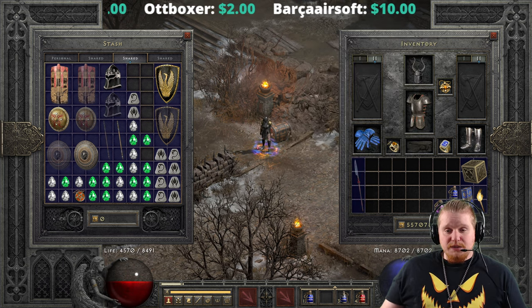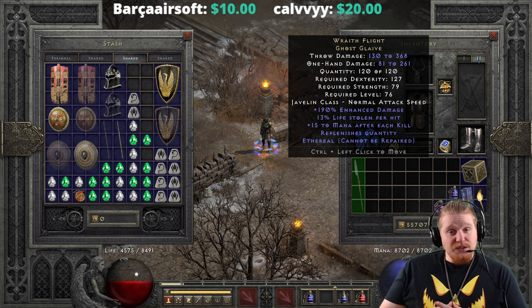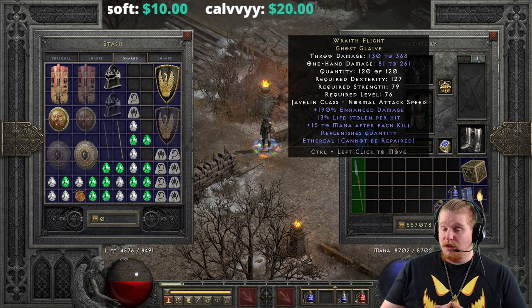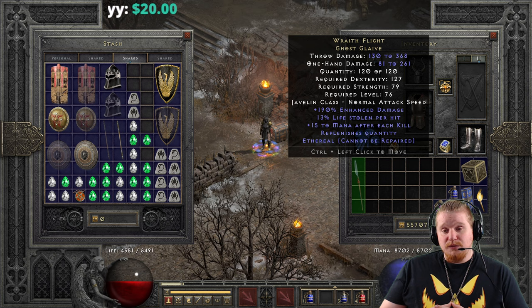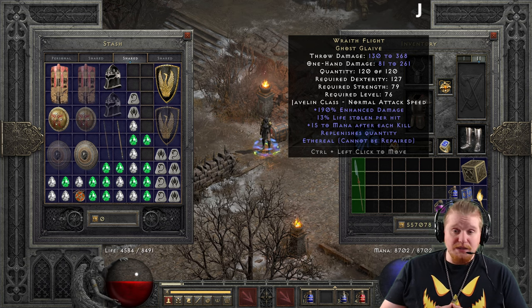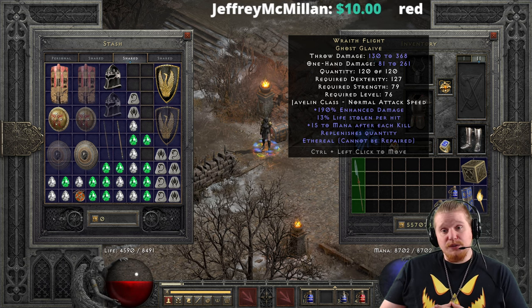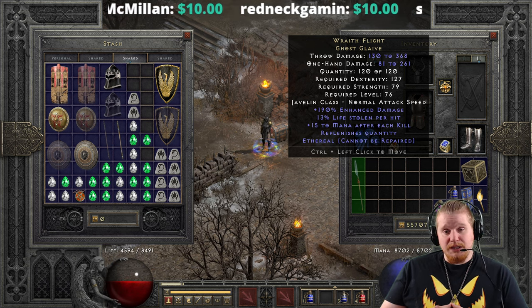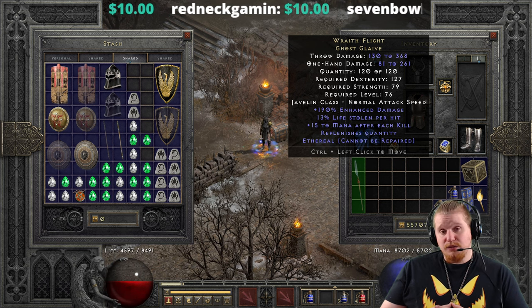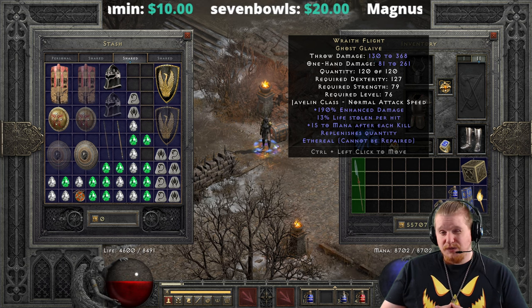The Ghost Glaive has some pretty interesting mechanics, and I think you'll find it could theoretically make a fine addition to your Javazon's repertoire. Right off the bat, it has a relatively slow speed of only normal attack speed, and since it cannot be socketed, that's a rather big downside. Unfortunately the Ghost Glaive does not shoot very fast, can't throw very fast, and doesn't attack very fast either. It also has 190% enhanced damage, which varies from 150 to 190% — a pretty big variable. We also have 9 to 13% lifesteal per hit, which is also a very big variable, and in Hell difficulty 13% is definitely the preferable option.